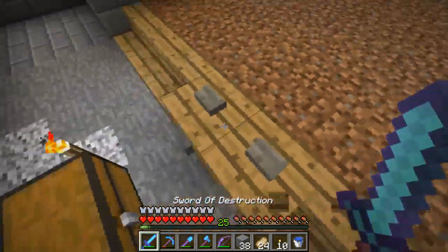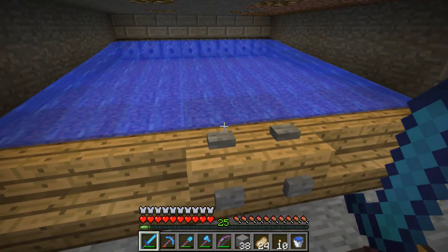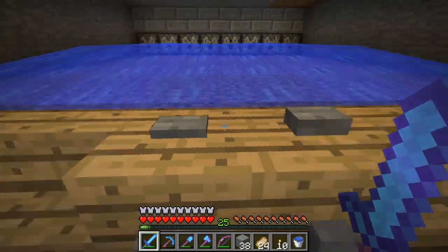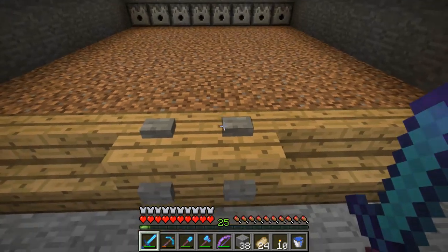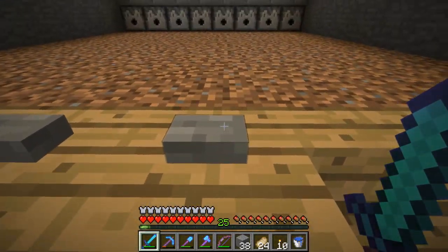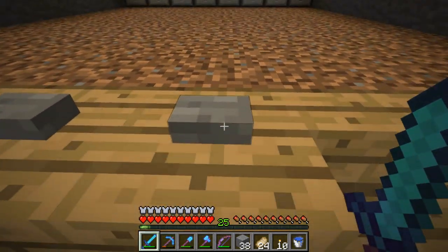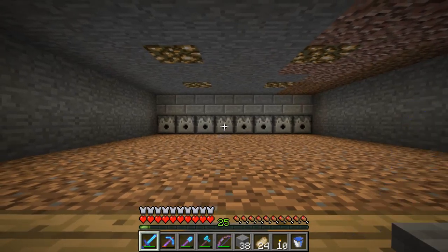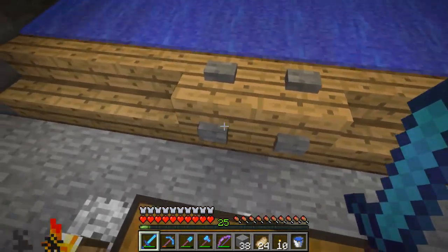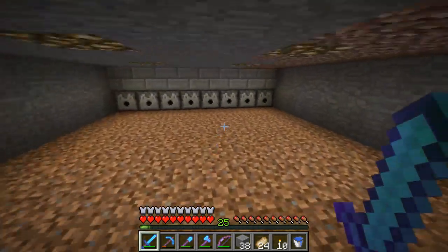Let's see how the redstone works - yay, it worked! I have it so that this button is 21 blocks away from that dispenser, and this button is 21 blocks away from that dispenser. You can press either button - any button on this will work. That's the cool part. Got some glowstone up in the ceiling.